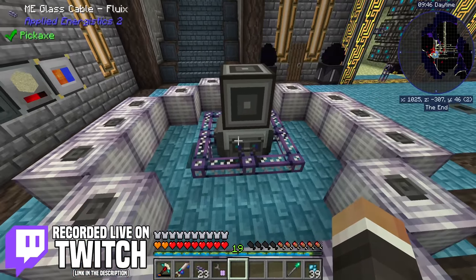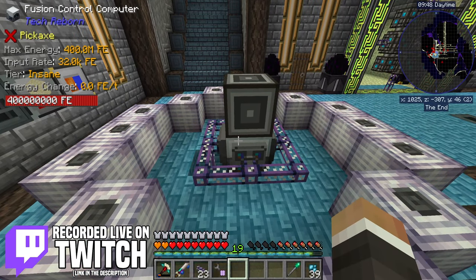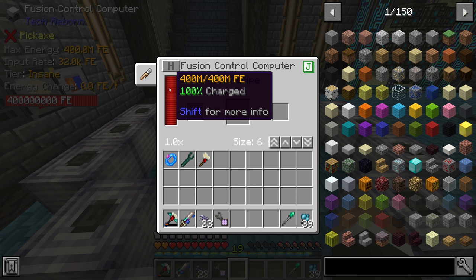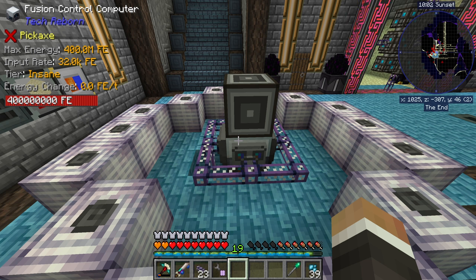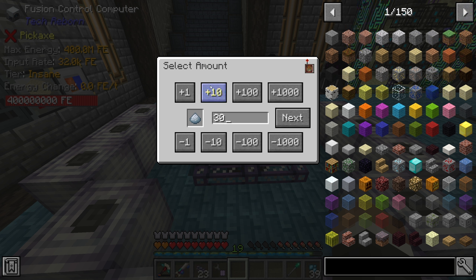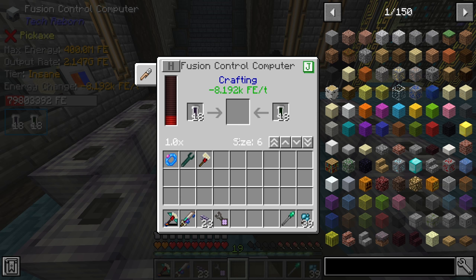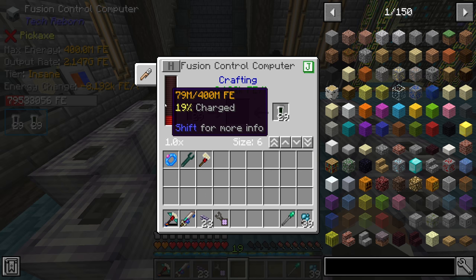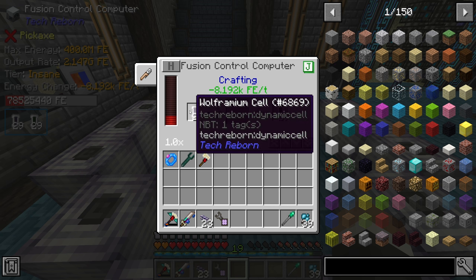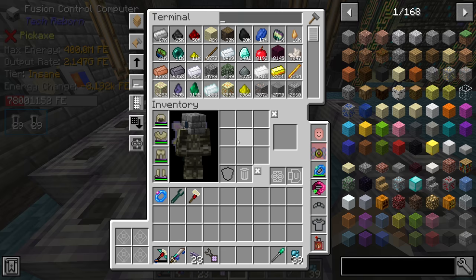In the last stream we were working on getting our fusion control computer up and running, and we had a little bit of a mishap in my understanding of how it worked. I was under the impression that you had to get 320 million redstone flux per tick into the fusion controller every time you wanted to make platinum. Thankfully that was not the case, and we ended up managing to get quite a bit of platinum fairly easily. It does use that 320 million right out of the gate, but then after that it just uses around 8,000 RF/t to turn the beryllium and wolframium into platinum.